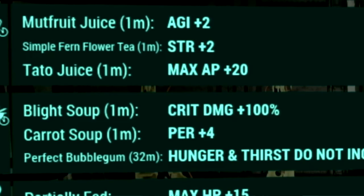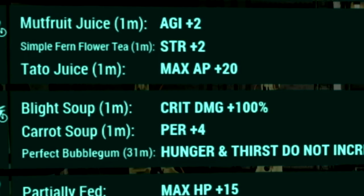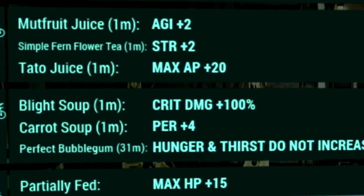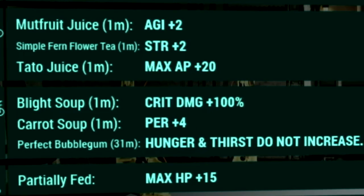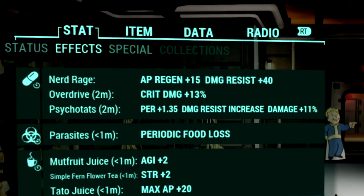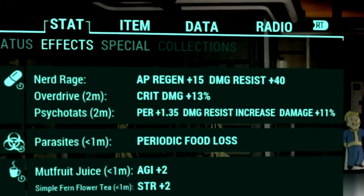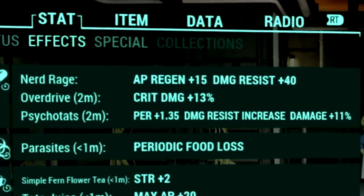Over in the buffs, starting off with our food buffs, we're using Mutfruit Juice to get a plus 2 to our Agility, Simple Farm Flower Tea to get a plus 2 to our Strength, Tato Juice to get a plus 20 to our max AP, Blight Soup to get a plus 100% to our critical damage, Carrot Soup to get a plus 4 to Perception, and of course a perfect Bubblegum so our Hunger and Thirst meters do not increase. Over in our chem buffs, we're using Overdrive to get a plus 13% to our critical damage, and Psychotats to get a plus 1.35 to our Perception, damage resist increase, and a plus 11% to our damage.